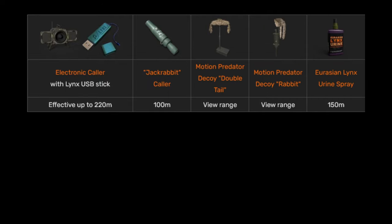Almost forgot the callers! You saw me use the e-caller a lot in this video — it has an effective range up to 220 meters. The Lynx comes in very slowly. The only downside is when it gets too close to the e-caller, it knows it's being tricked and it spooks. But it has the biggest range, so I mostly prefer that one.